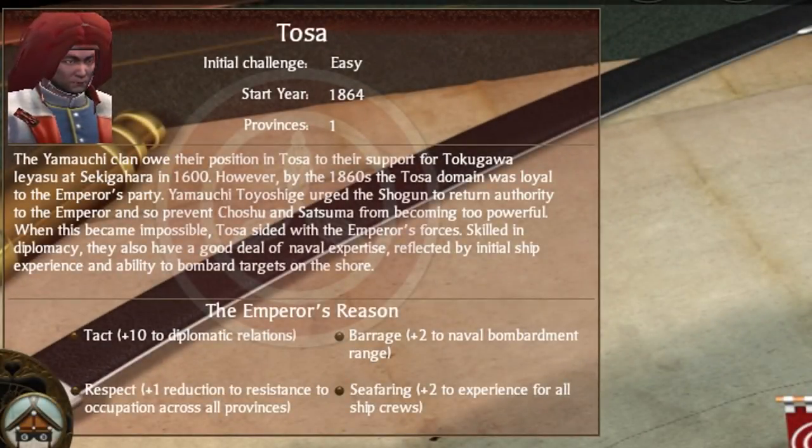As always, we start with the Tosa's clan traits. The Tosa are known as the Emperor's Reason, which is an apt name for the respectful Tosa clan. Starting with Tact, which provides them with plus 10 to their diplomatic relations with all clans, making it just a tad easier to make some deals that might otherwise be impossible.